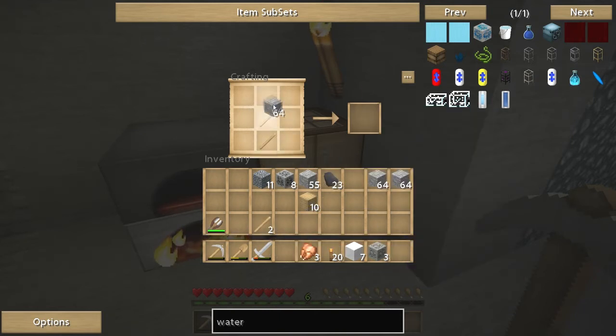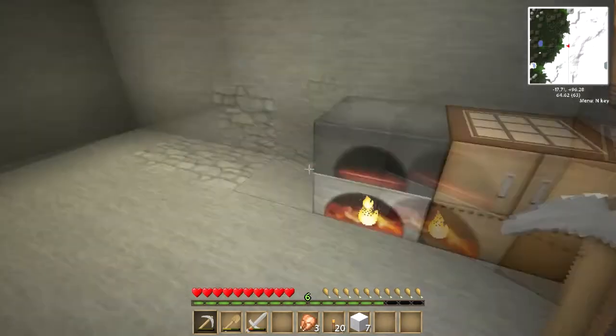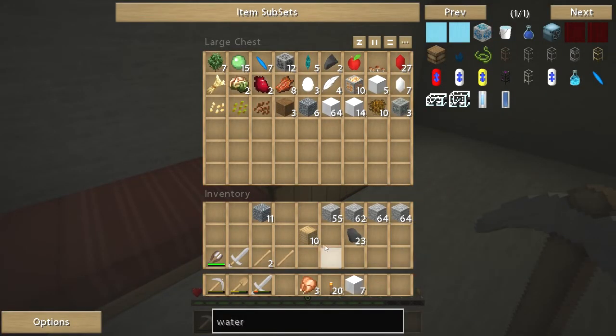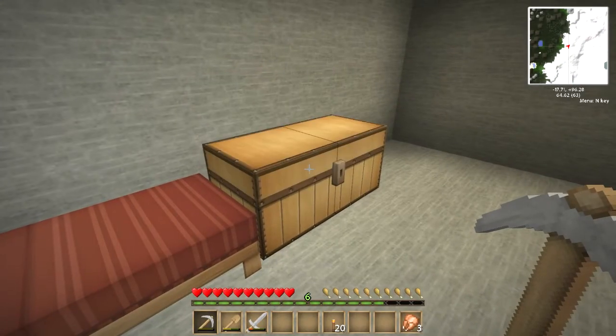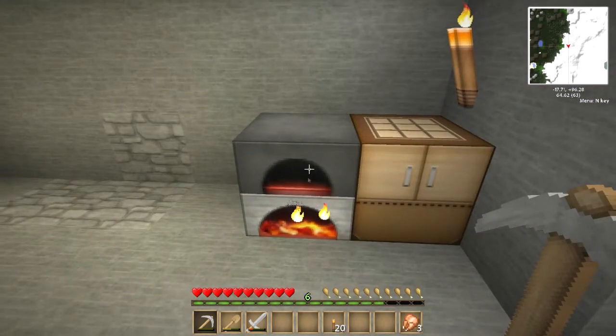I might just stick with the stone stuff for now, because I don't see any need to get better weaponry than that at this point I don't think. I've got quite a lot of cobble, some tin. We'll do some other chests soon and start to actually use this in a more productive manner. Let's get a pick.